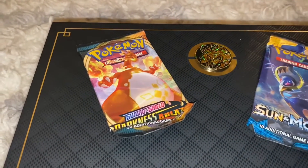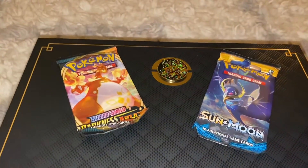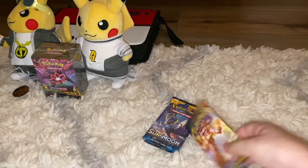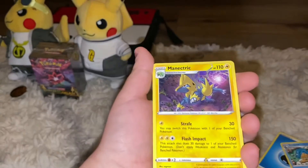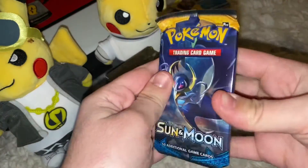Already here are the two packs, and the problem with the mini tins is these packs get so smushed — also on the Pokeball tin, literally just smushed together. Alright, let's get started off with our first pack of Darkness of Blaze. Here's that code card for you all, and let's move on to the Sun and Moon base set.